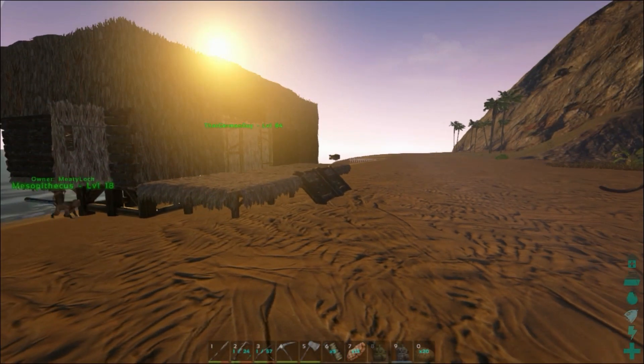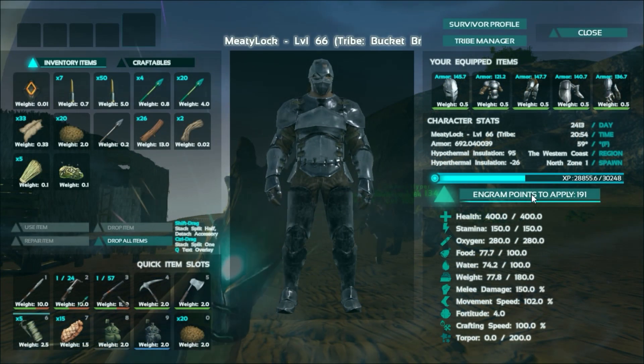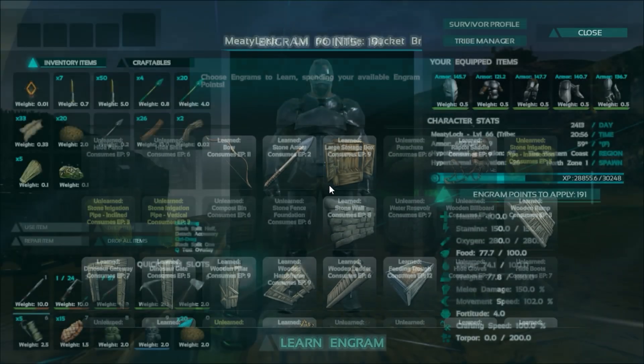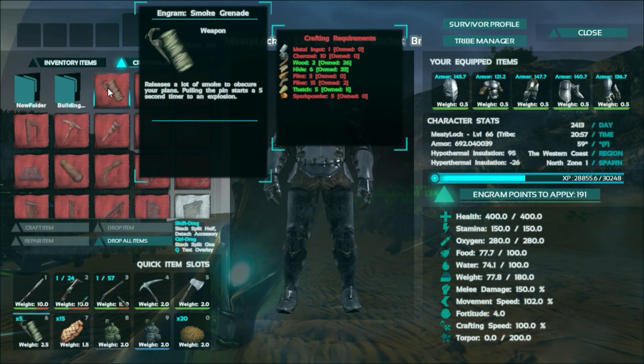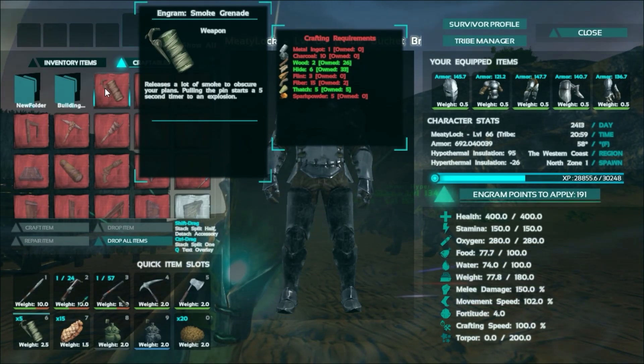Also in the update is smoke grenades. We have these guys — I don't know what level they are because we're already kind of high level. They're early level, but they're pretty easy to make. They just require basic resources and they each need one metal ingot, so that's probably the hardest part about them.